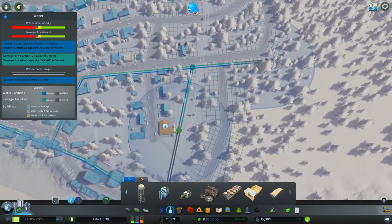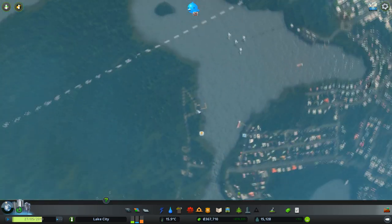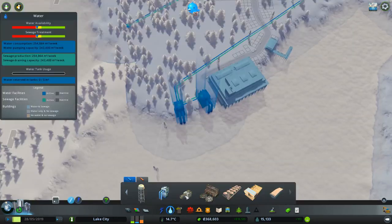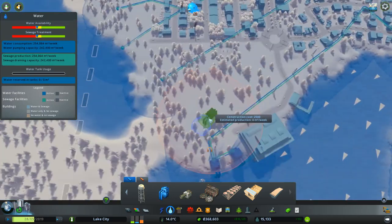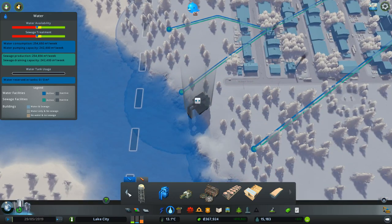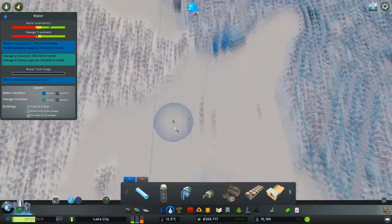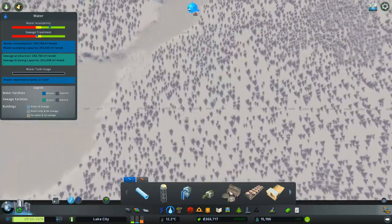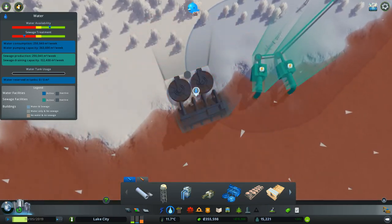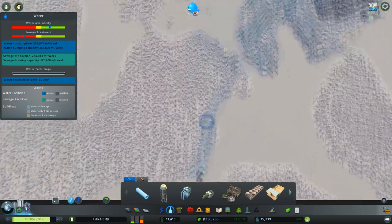Why is it saying it has no water? Water availability is getting low. I need to get this up and running — I'll put a pump up here, take a little bit of water out of the lake. There's a reason for that which I'll explain once I've put the corresponding water treatment plant in down here. Looks like we may also have a power problem.